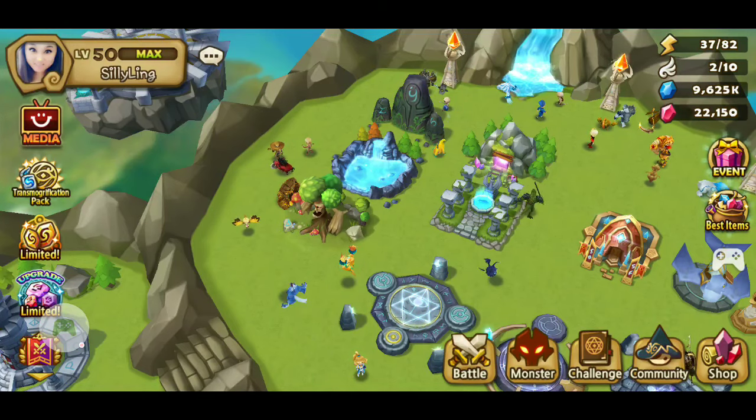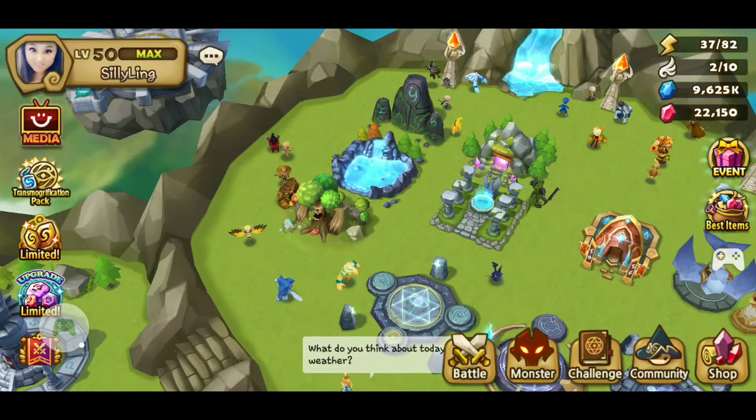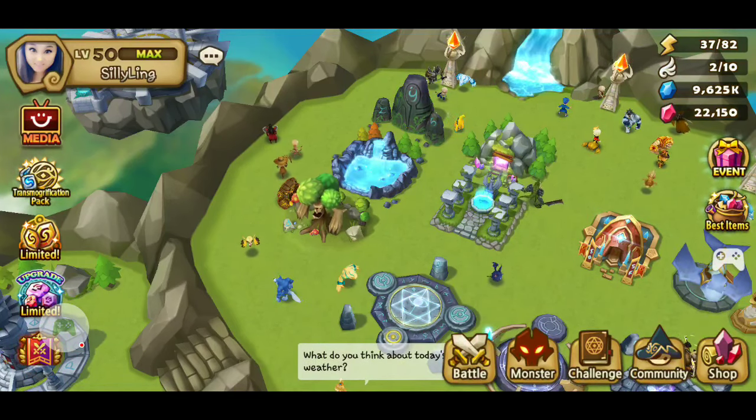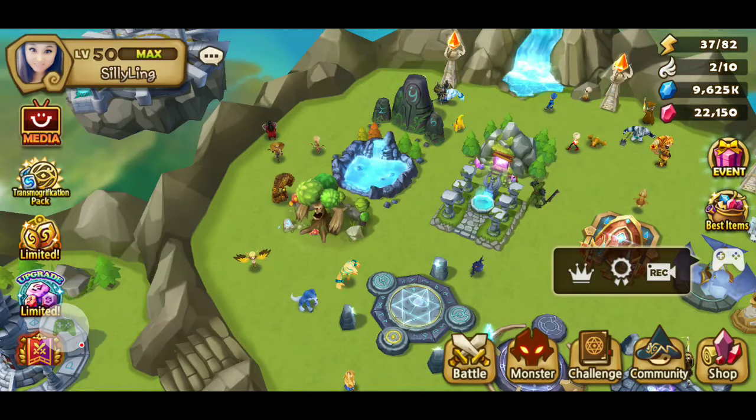It's August 8th, 2019, and tomorrow's August 9th. There will be a HOA for the month of August, and it's for a 4-star Water Neal Stone Agent.